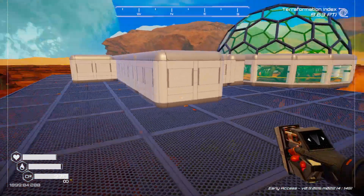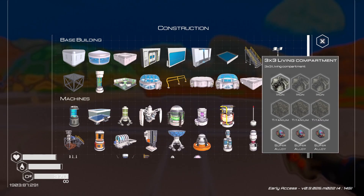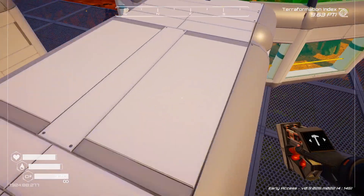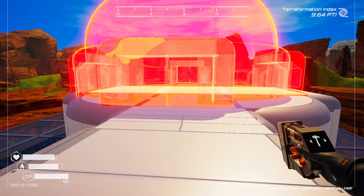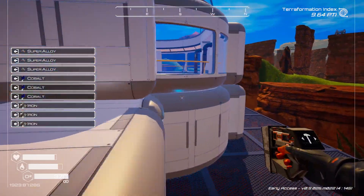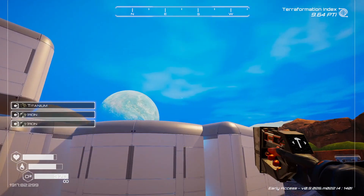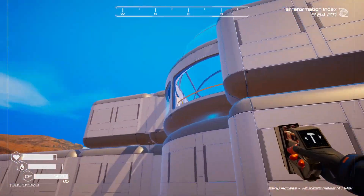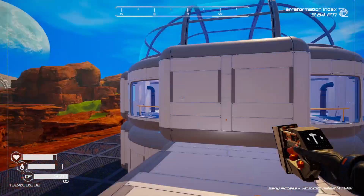Over here on this side, let's grab the rounded living compartment and slap that down right there. Do I have enough for the dome on top? I need two more bits of iron — I miscounted. Let me go grab some more iron. All right, got the iron. Let's grab the living compartment with dome and try to line this up. Lock it to the structure — that lines up perfectly.